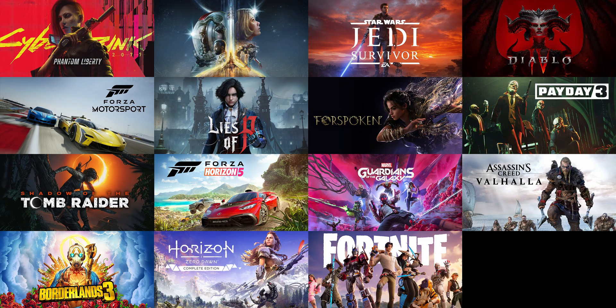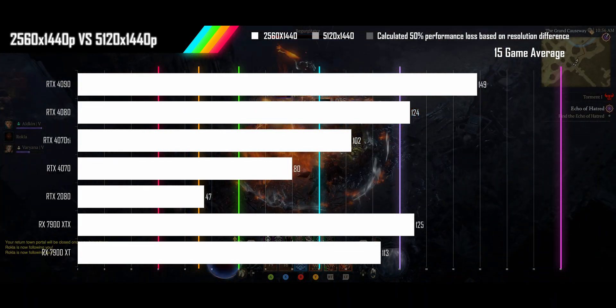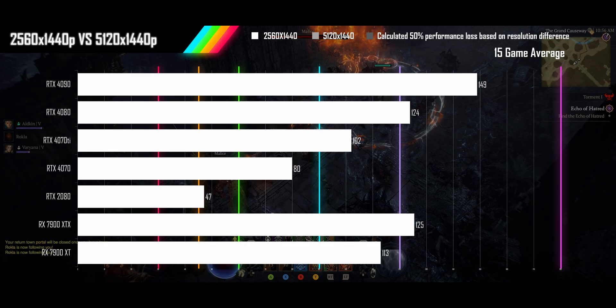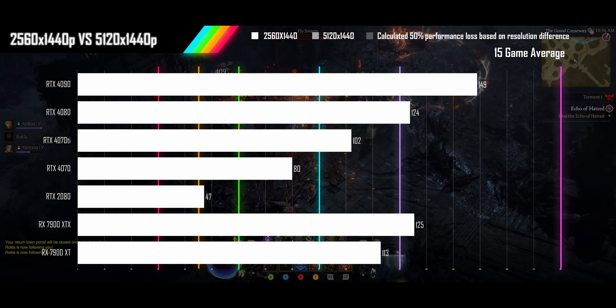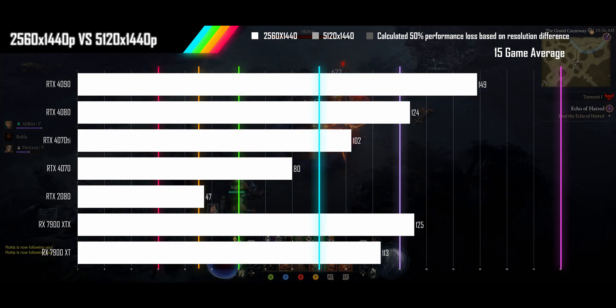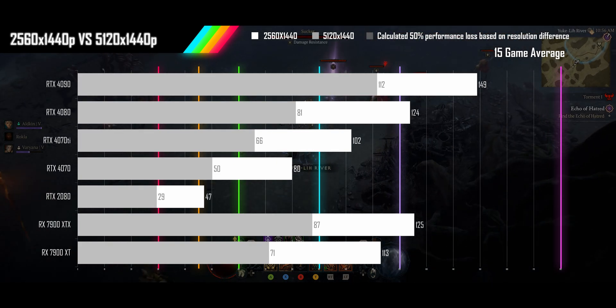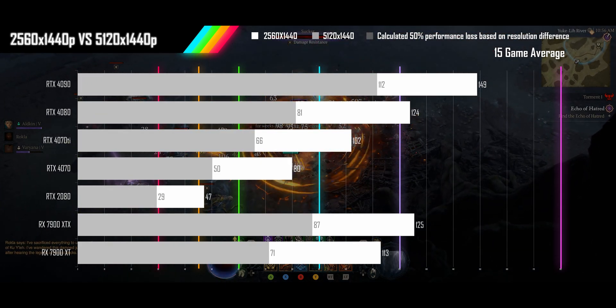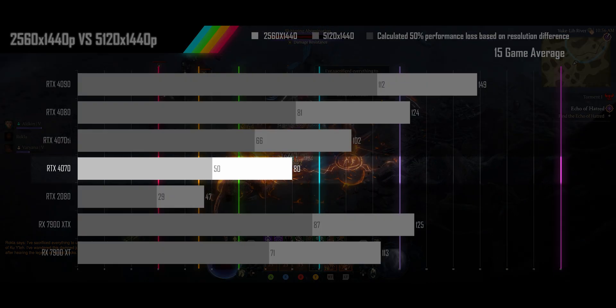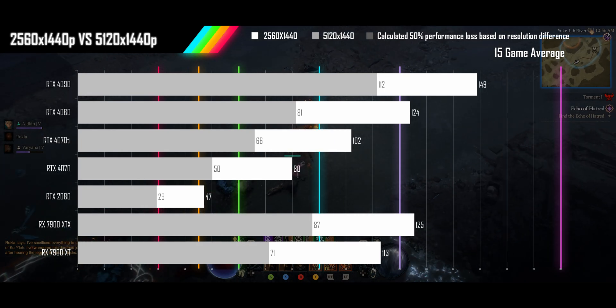We will start with the average. These 15 games have been tested at ultra settings with ray tracing on where available. First, we will look at the average performance for each GPU running at 2560x1440p QHD resolution. At this resolution, we see all GPUs except the old RTX 2080 comfortably clear 60fps, with most crossing into high refresh rate territory. When we turn up the resolution to a super ultrawide 5120x1440p, this results in an FPS drop that brings the RTX 4070 below 60fps, but leaves all other GPUs with smooth refresh rates.